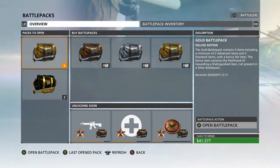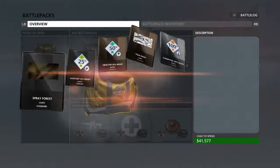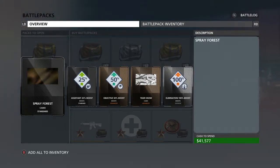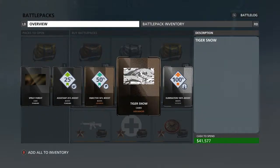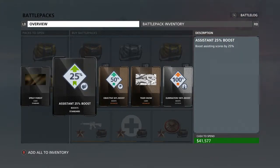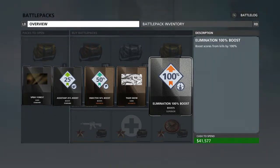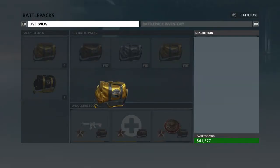Now on to the Gold packs — we have six gold packs total. First one: spray forest, tiger snow camo, and some boosts. There's an objective score boost, which increases your score from objective play, and an assist 25% boost. Nice variety in this pack.